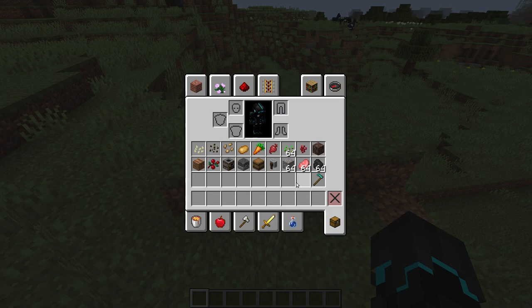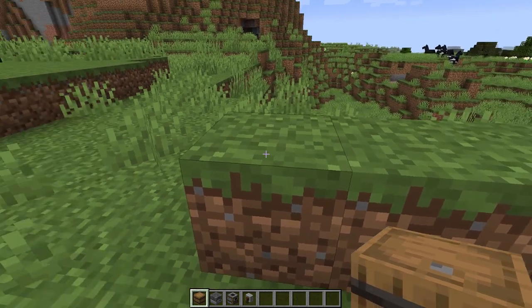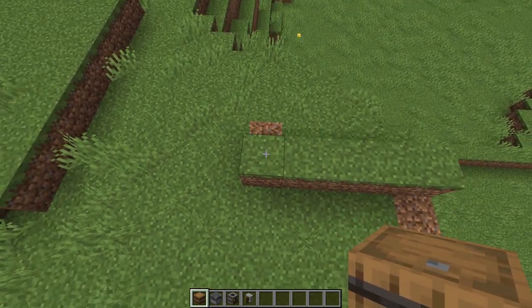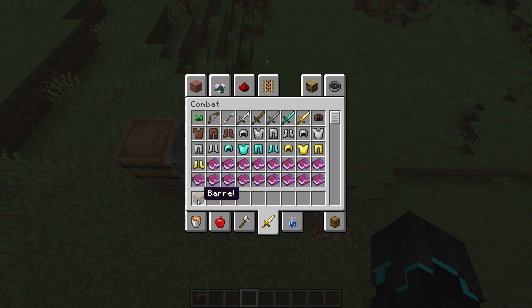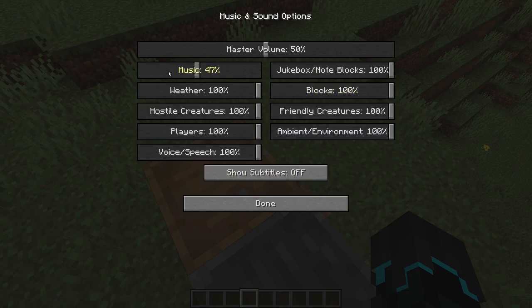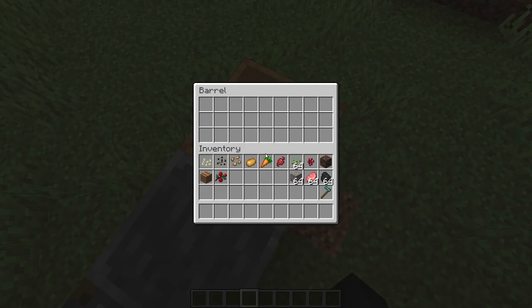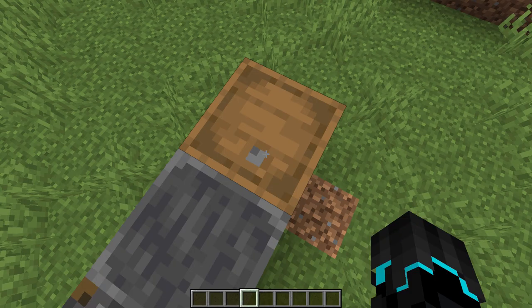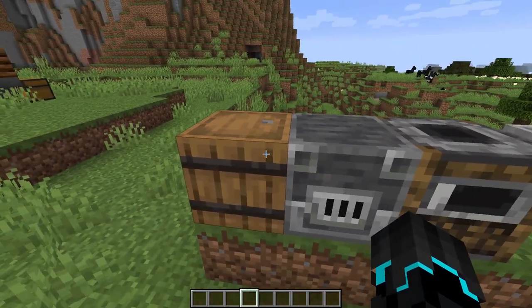Let's move on to the next one, which is mostly sound changes. So if we take a look — the barrel, blast furnace, smoker, and grindstone have gotten their sounds updated, which is pretty cool. If we open the barrel — I unfortunately have to end the music right now — you can hear it sounds really good, like you're actually taking the lid off it. That's really cool.